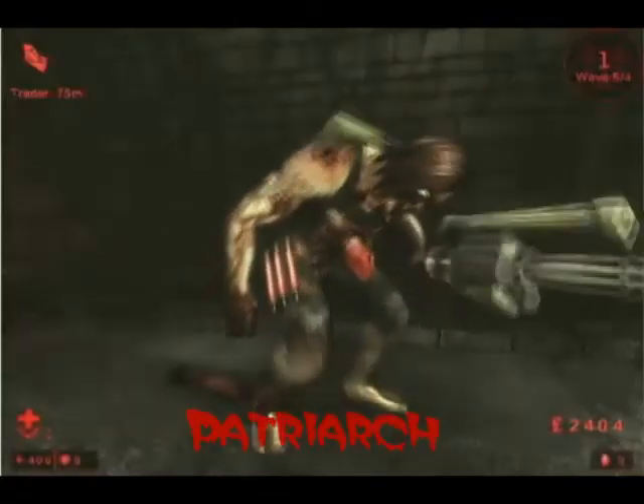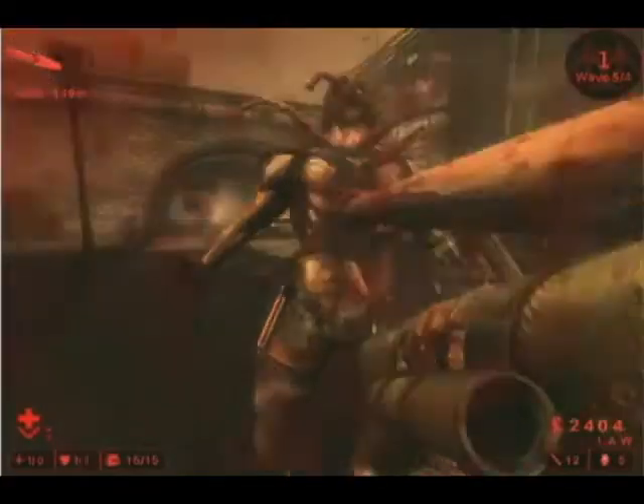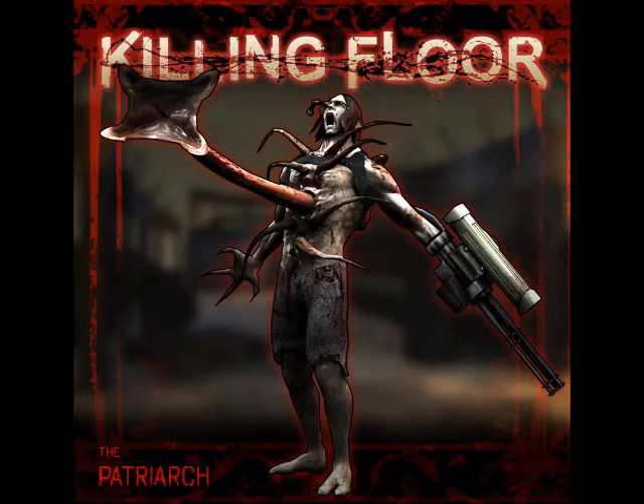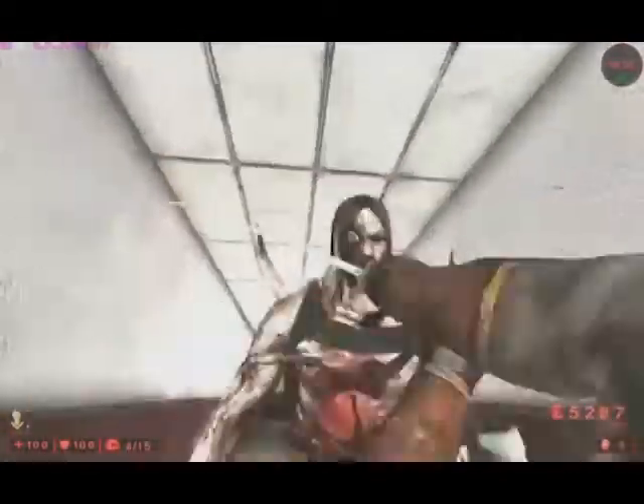In Killing Floor, there is something far worse than the Flesh Pounder, and that is the final boss in the game, the Patriarch. The Patriarch is something that everyone in the game hides from, no matter what the situation is. It is something you do not face head-on, because it has a chaingun on one arm, his other arm has enough power to do over half-health damage. On his chest is a far-reaching sucker that drags you in so he gets a direct attack on you. The Patriarch can turn invisible, and he has three health syringes — if you don't kill him the first time you see him, you're going to have to repeat the process all over again, because he's going to heal himself.